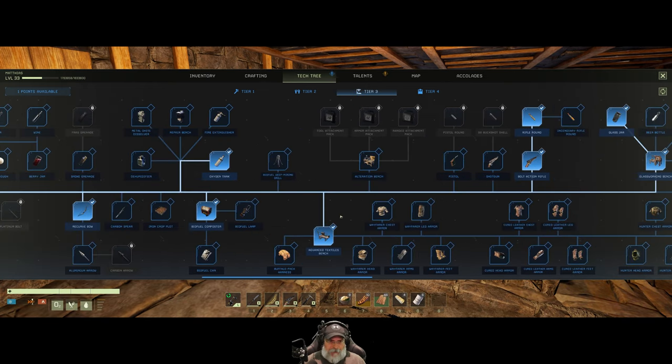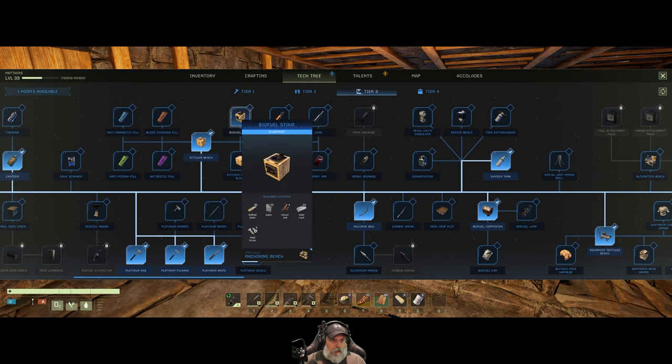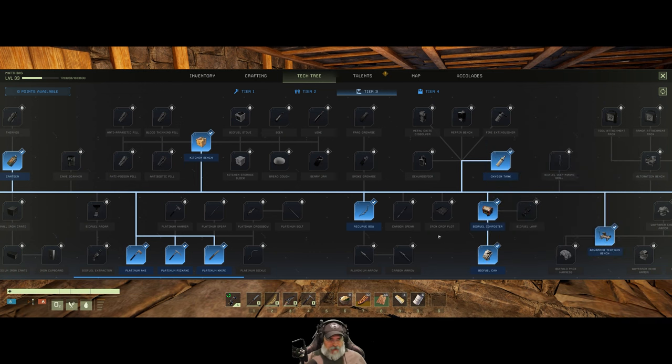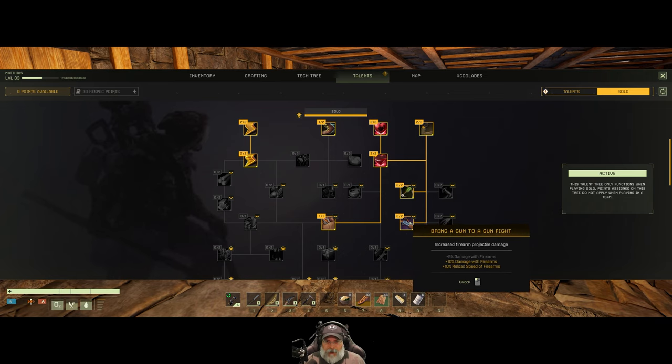Going back to tier three, we have one point. I think we'll use it to learn the cans, and then on the next level we'll go after kitchen items. For talents, we have one normal talent point. I've put about a point in fleet footed and I'll probably put the second point in that too. We're maxed out on the archery and gun solo talents, so that's good.